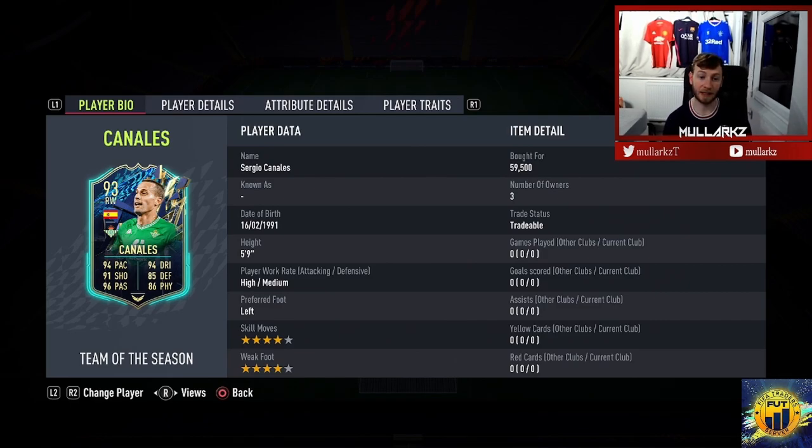He's 5'9", high/medium work rates, left-footed, 4-star skill moves, 4-star weak foot. Had the position change to right mid. Cost me just under 60k. Canales, interestingly, has the lean body type in game, which is probably the most meta body type you can get. So I'm really intrigued to use this card — it looks really, really good.